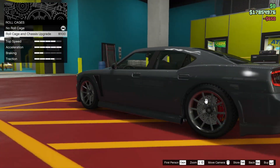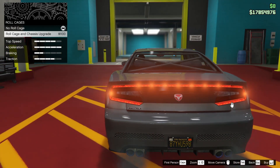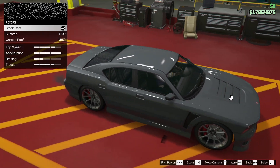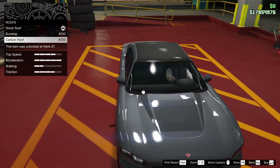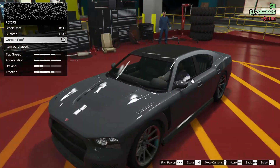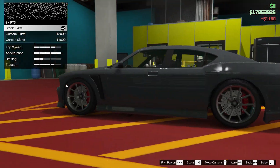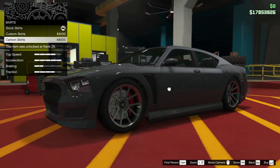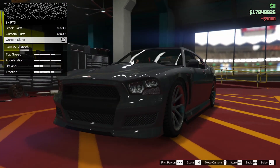We could put a roll cage into this car but I personally don't love it, so I'm not going to do that. For the roof, we have the option for a sun strip or carbon roof — we're going to go with the carbon roof just to break up the color a little bit. I think it looks pretty good. For the skirts, we can do custom skirts or carbon skirts — we're going to go with carbon skirts, why not?